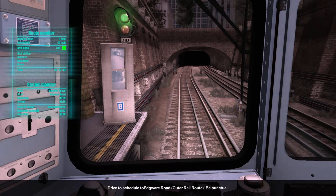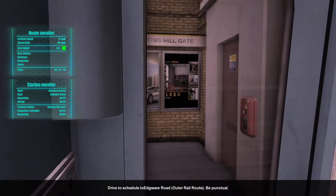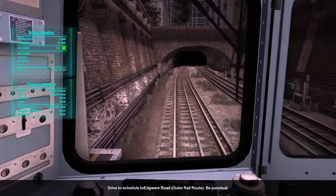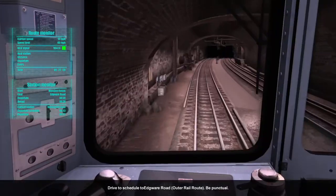This is Notting Hill Gate. This is a Circle Line train to Edgware Road via Paddington. So we've got Notting Hill Gate, Bayswater, Paddington, and then Edgware Road — two more stops then our terminus. Off we go. Next stop Bayswater. I've got no red signals until the end now — oh wait, I wasn't watching the speed then! We could have just failed the scenario. Luckily I noticed it. I panicked a bit but we're good.